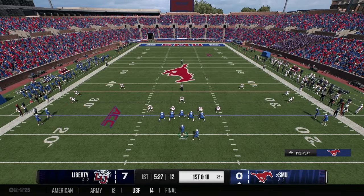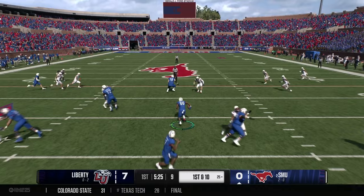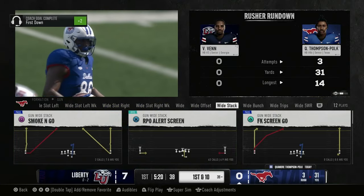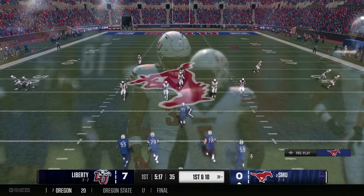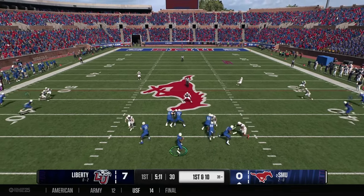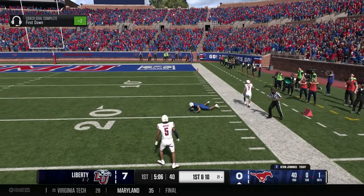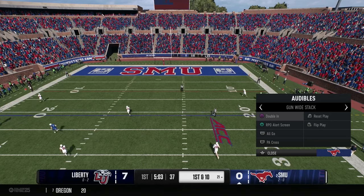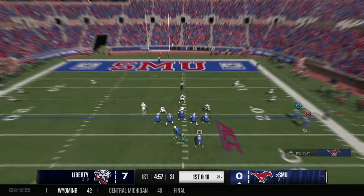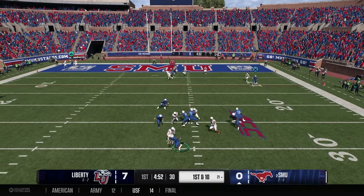Jennings in the gun hands off to Polk, who has room to run and gains about 15 yards, bringing up first and 10 from the 39. The Mustangs come out in their stack set — they like to punch back whenever they're punched. He throws it deep, has a man open, and it's complete down to the 21 yard line. A huge big play opportunity that the Mustangs are notorious for having.